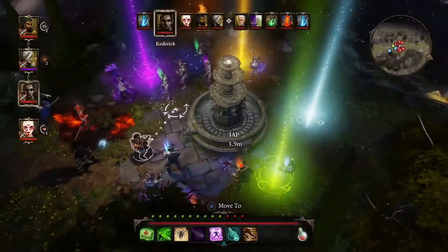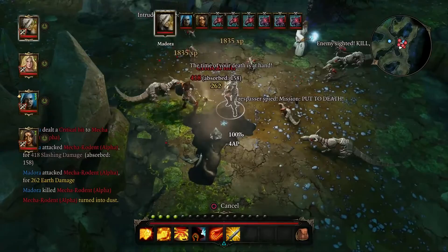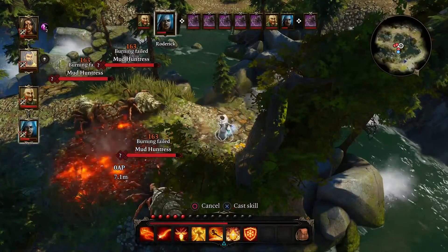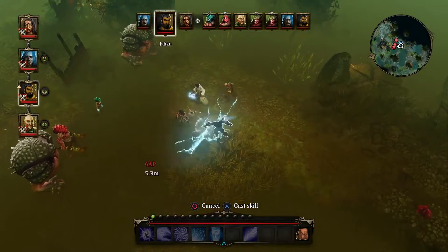We return to Rivelon to take a look at Divinity Original Sin Enhanced Edition's dynamic turn-based combat system. You play a source hunter with a plethora of skills and spells at your disposal, but you will often use the environment against the enemy.